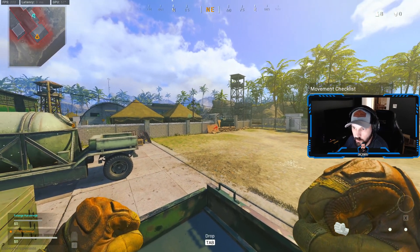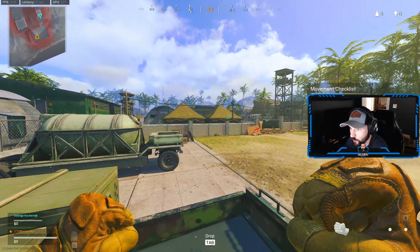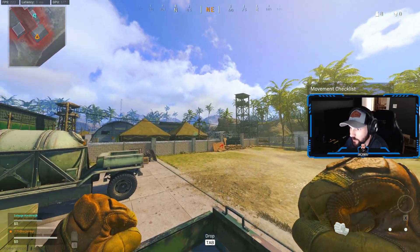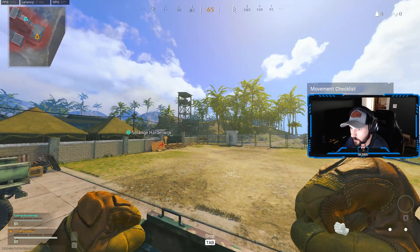So currently the problem that I have: I'm playing at 1440p native resolution without anti-aliasing, and if you look around and move, the edges just look kind of jagged — especially in the distance. Edges of trees, edges of mountains, and it's just difficult to spot people on Caldera.